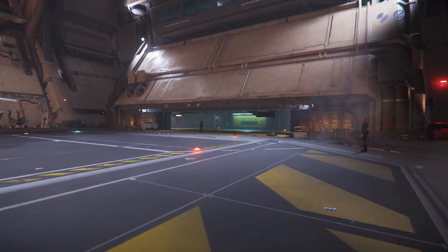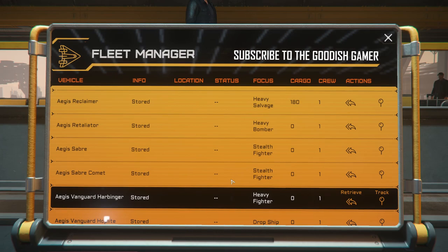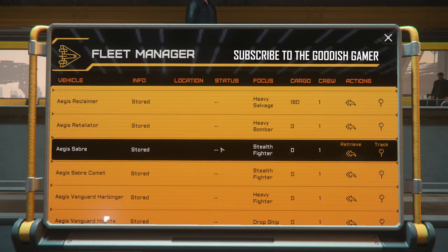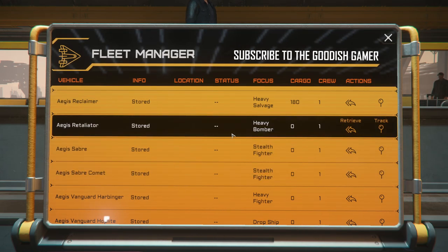The ship storage system returns the Hornet. Alright, I want to do something a little bit different. I'm going to close my eyes, I'm going to scroll, and I'm going to pick one randomly. I need to make sure I'm over here on retrieve — I have no idea what I'm going to get, you guys are just going to have to trust me.